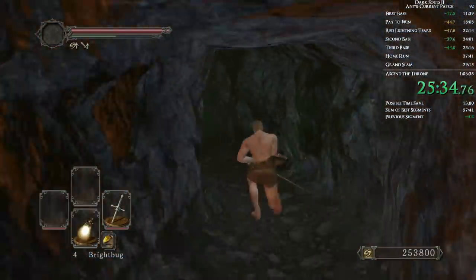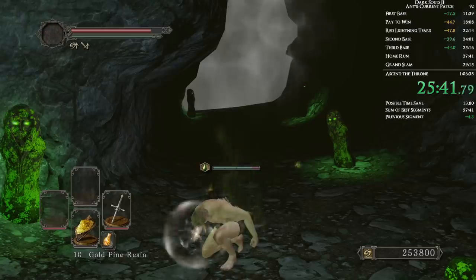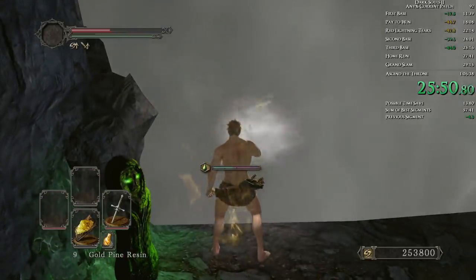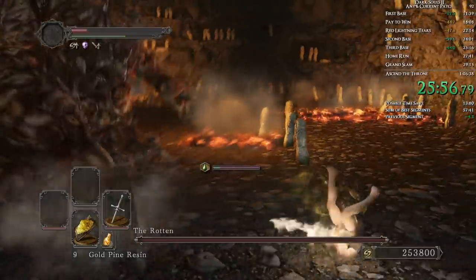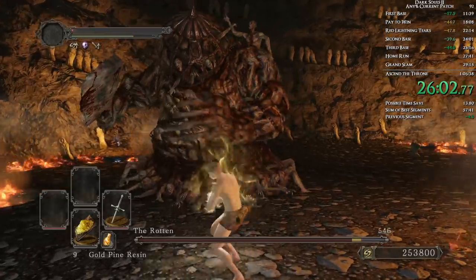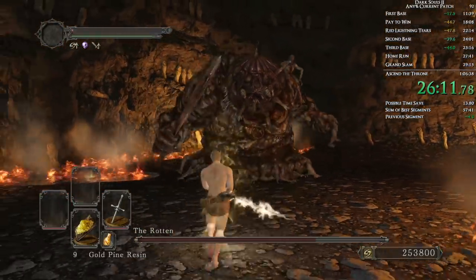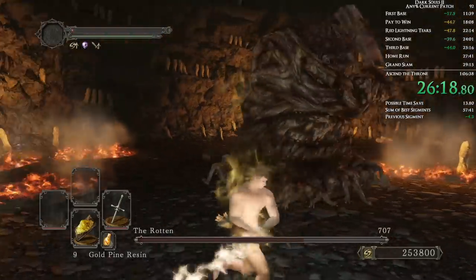We're going to go through here — block that, roll that, kite that, bright bug that, run down, resin that rapier. Then go in to fight the new game plus three rotten. The only obvious difference is the rotten is getting stronger and we need to do more damage every time. It's really not that much of a damage difference. Now that we don't have to worry about sharing the bright bug, it's not too bad because we'll definitely have the bright bug the whole time. Unfortunately the last fight actually ran out of the bright bug.